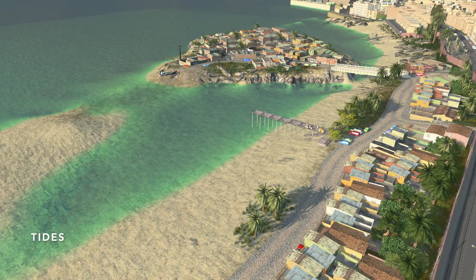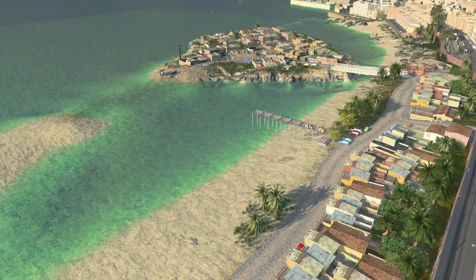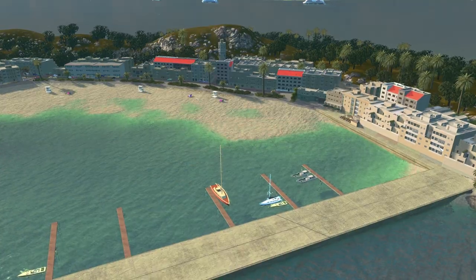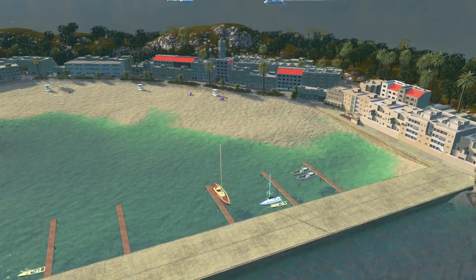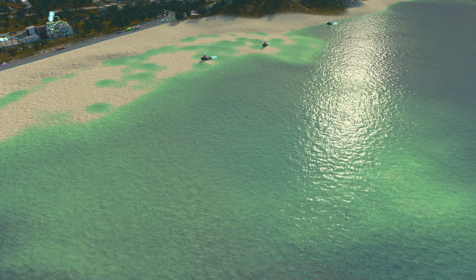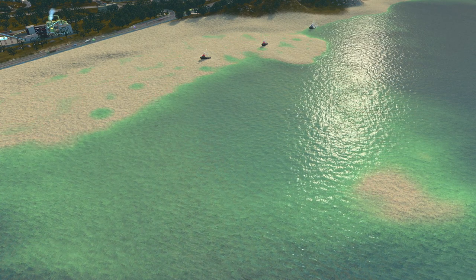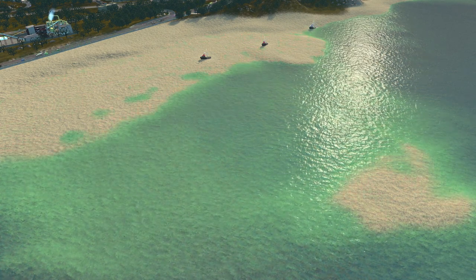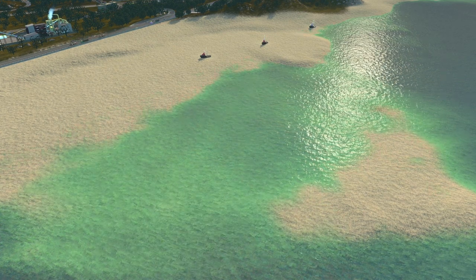Adding tides to your game can also add an extra layer of realism. This mod makes the sea level rise and fall, which is a pretty normal thing in the world. You can set the range and speed of the tide in the options menu. I definitely recommend testing this mod on a blank map first, as it's really easy to flood your city or mess up your sea level — but once you've worked it out, it's a pretty nice addition.